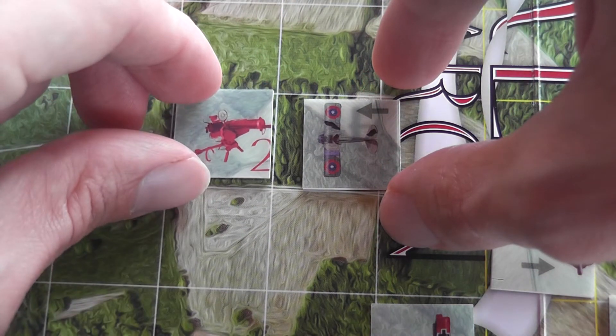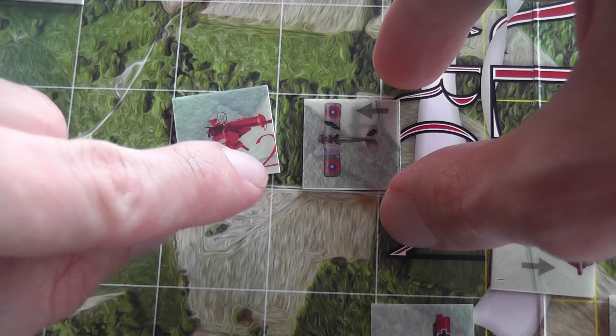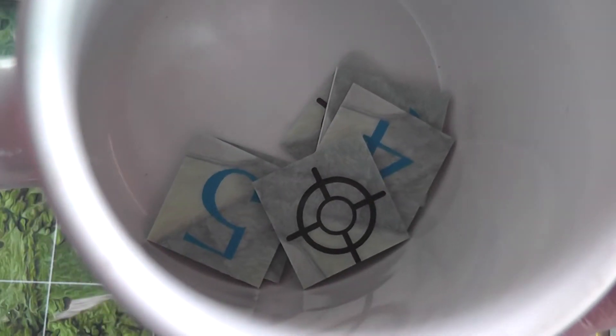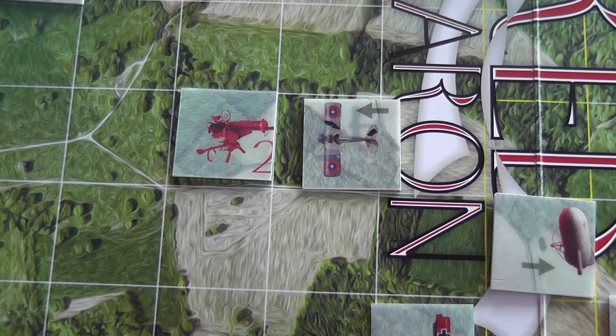In this case, you flip the anti-aircraft unit and reveal a number between one and four. Then you roll a d6 or draw a combat sheet — the combat sheets have numbers between one and six, so it is exactly the same as rolling a die. I guess it just looks a little cooler this way.